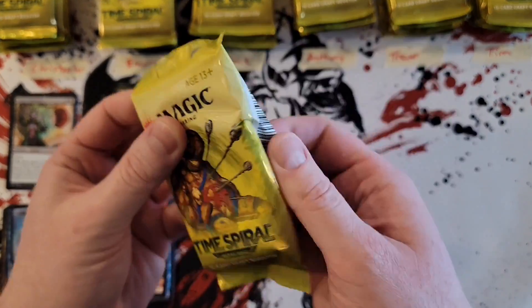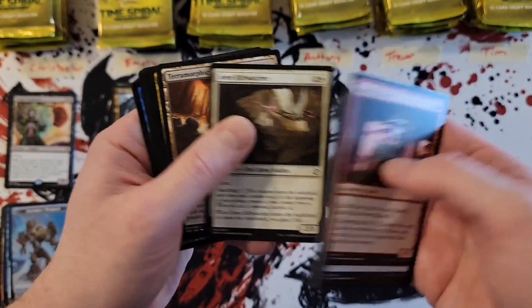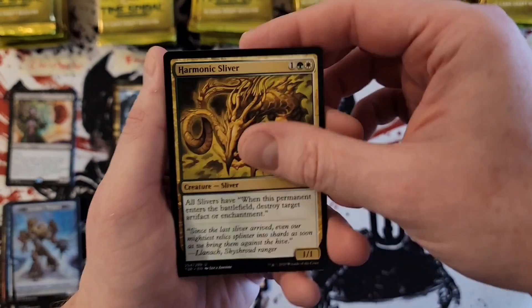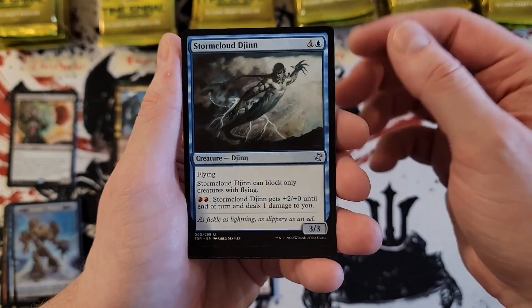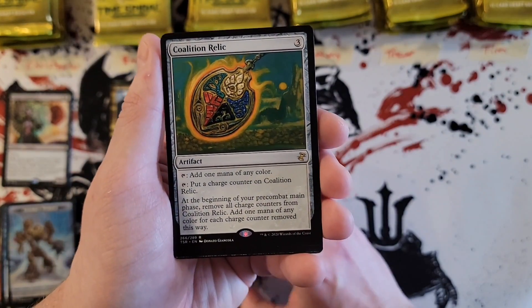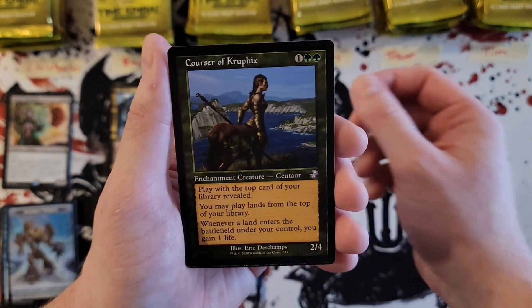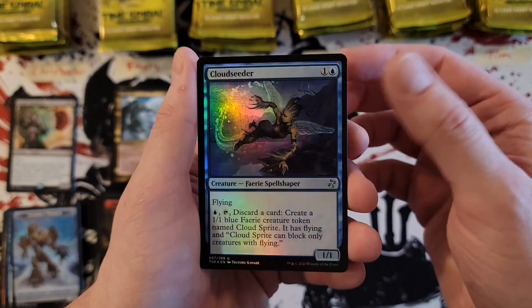Jamie — Harmonic Sliver, Faceless Devourer, Stormcloud Djinn, Coalition Relic, and Corsair of Crufix, with a Cloud Cedar uncommon foil.